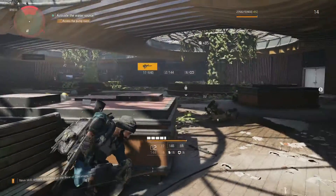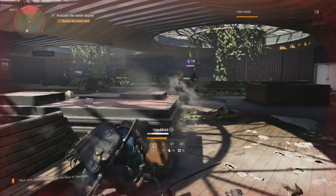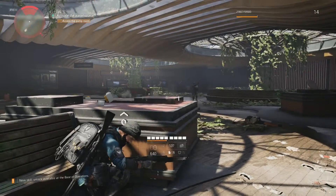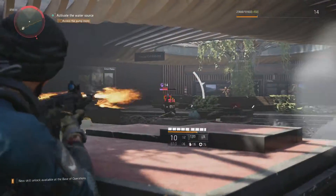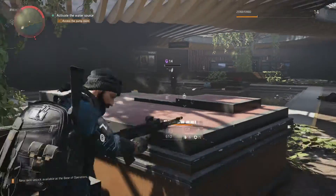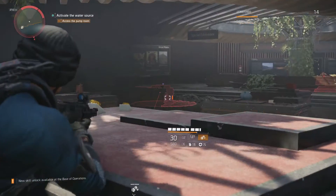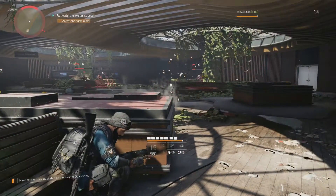How are you not dead? Geez. One shotgun blast is like enough to kill anybody, but these dudes it takes about 37. It's quite impressive. Get out of here. Let's drop these seeker mines. I want to try and kill this dude first. You know what, we'll let the mine do it.